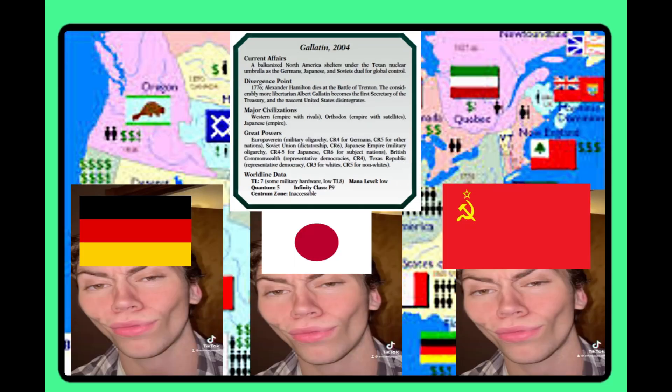Gallatín is basically what if North America became super balkanized and Germany, Japan, and the Soviets started running amok on the planet — basically what if America didn't stay one united nation. Interest is a one — I don't care about balkanized America timelines. Homeline Interest is a two; the Americans there are mostly considering trying to stop the very likely nuclear war in this world, but it's mostly seen as a lost cause. Player Impact is a one — there isn't really much framed as doable, though there is something to say about fighting against fate if you want to be optimistic.